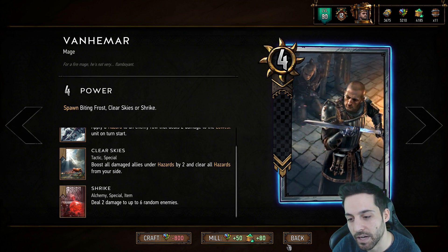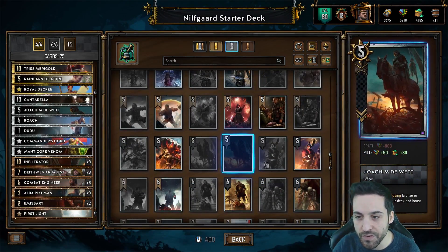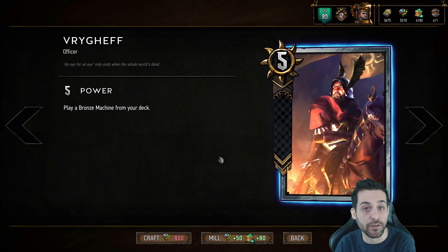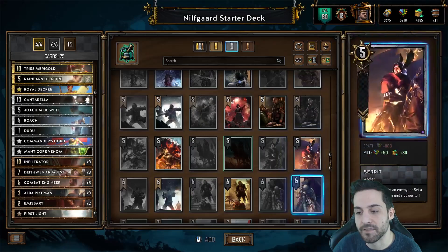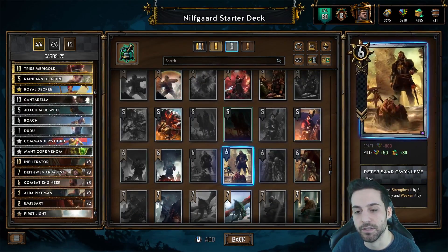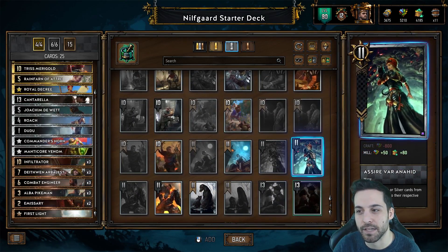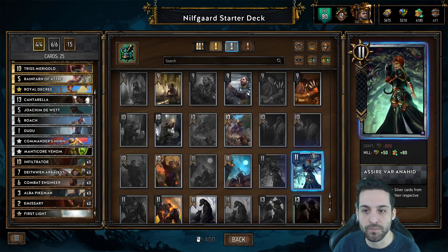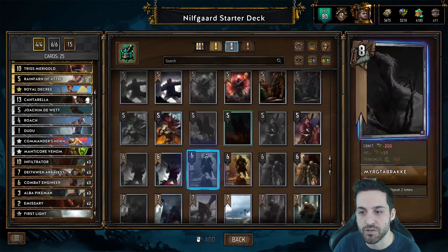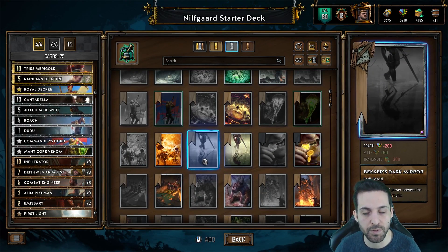Strike also has inherent synergy with the spy archetype as you're playing a lot of small units on the opposing side of the board, so it's easy to have enough targets to get full value. When it comes to Reveal Nilfgaard, you definitely want the likes of Ryegh to be able to play a Mangonel from your deck — it provides a solid swing with a very strong setup. Those are the main cards you want to aim for. There are more complex options like Assire, but she's best reserved for more experienced players even though she has good synergy with Roach.